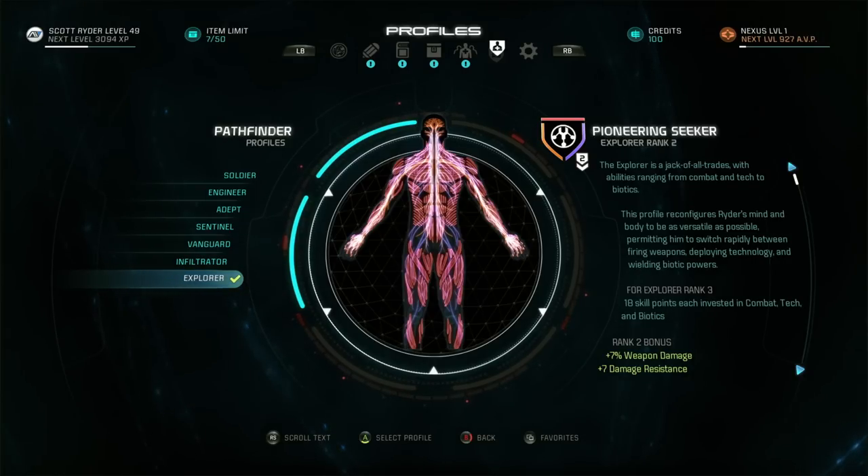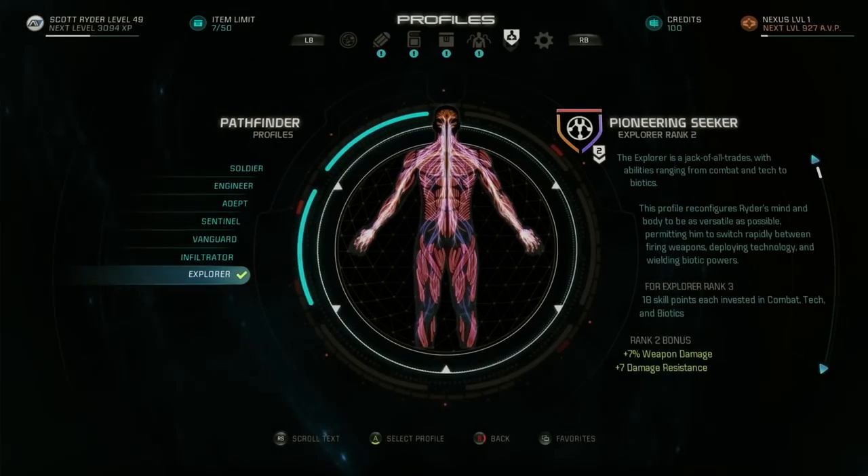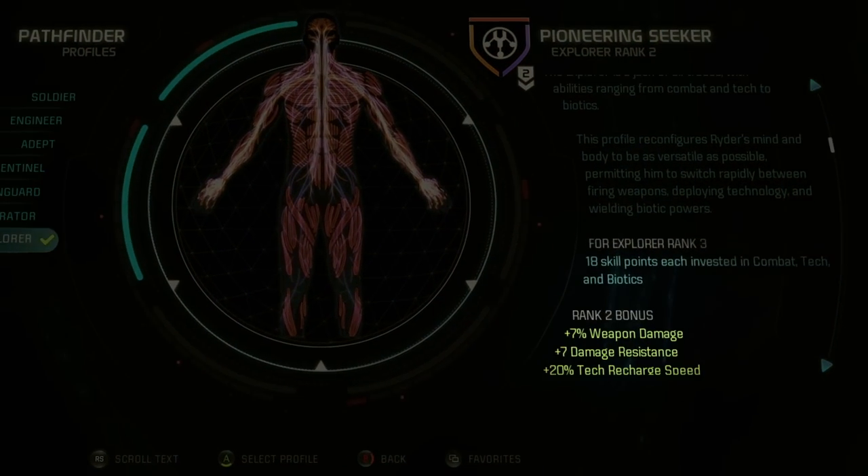Or maybe you want to be more versatile, choosing some combat mixed with Biotic and Tech skills. This will unlock the Explorer profile, giving you perks and buffs that enhance all your abilities.